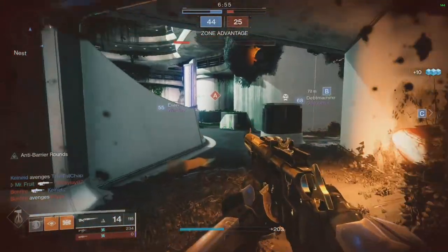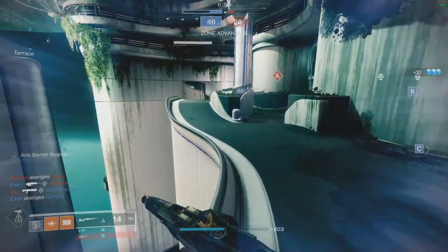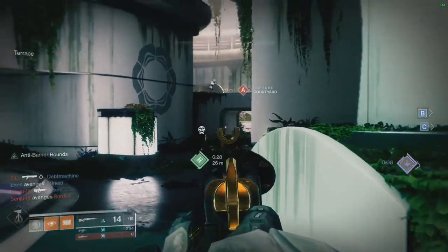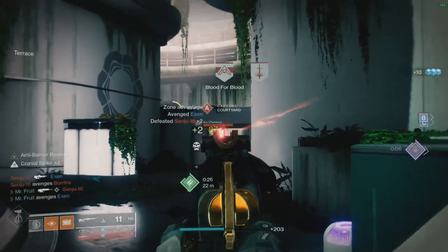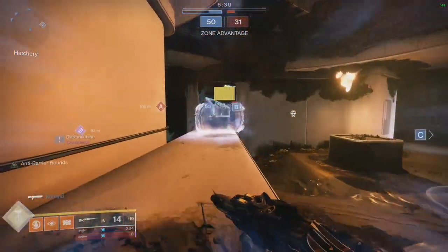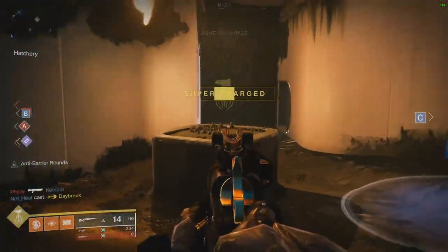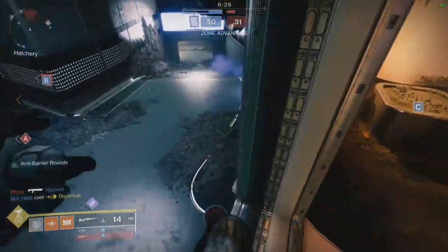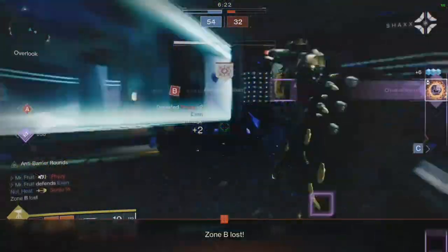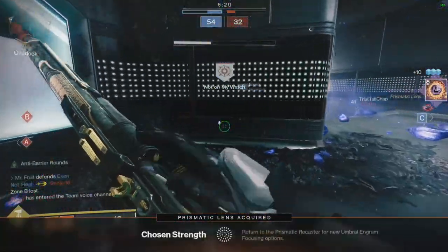This does have anti-barrier rounds — is that intrinsic or from armor? I might just have it on my armor. Look at that range. I thought the anti-barrier rounds might be intrinsic but they were not — false alarm. Still, this season you can get it which is nice. What is going on over here — the Chosen Strength?